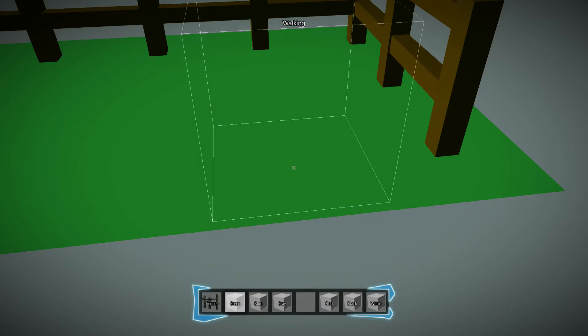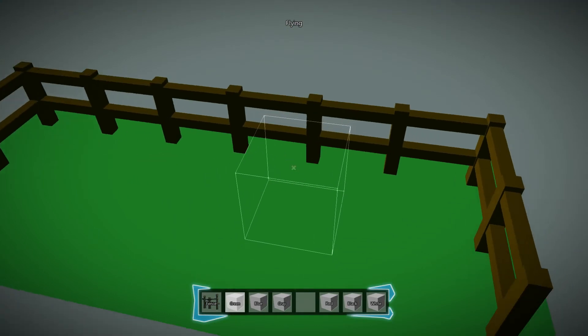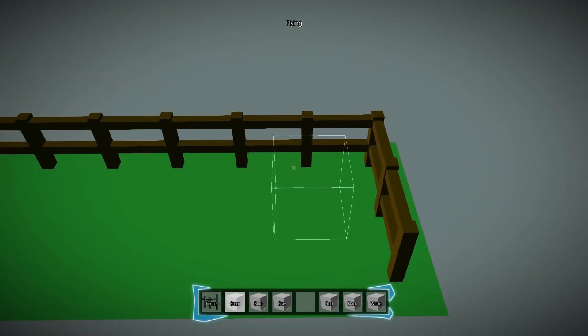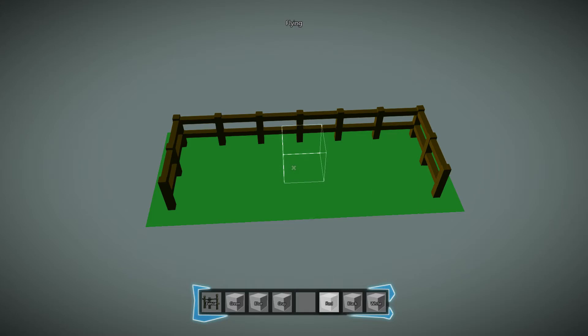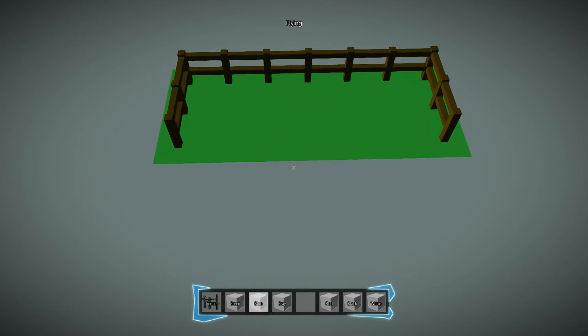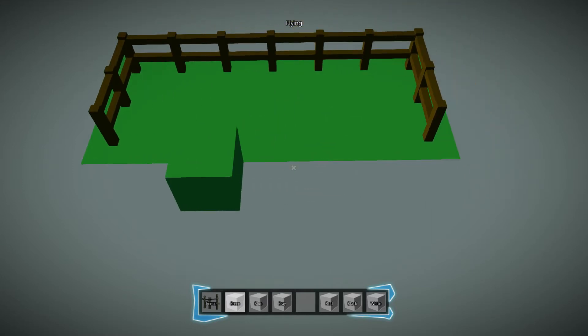You can fly — press shift and you can fly. It's a lot easier to build. Someone in the comments pointed out that it would be really easy to build if I could fly, and he's right. Let's build a door.